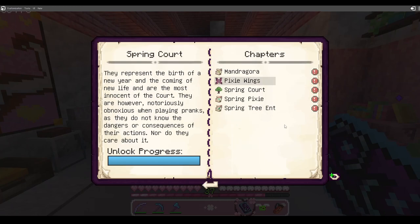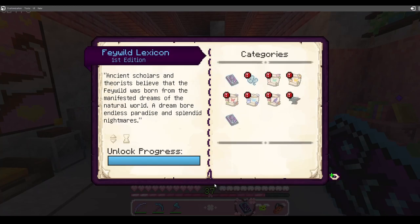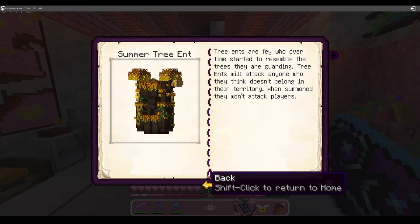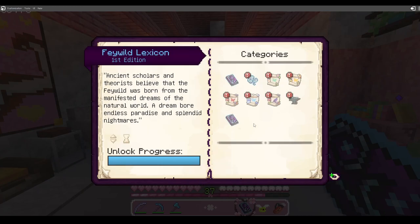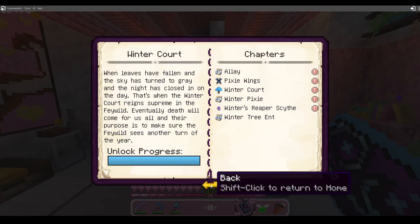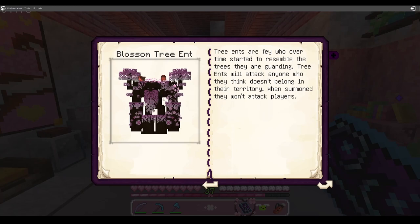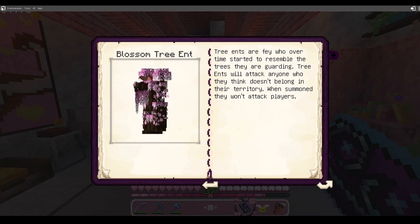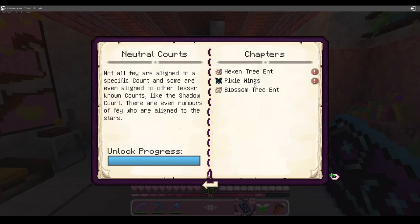So we already have the spring court. It looks like there are four tree ints in total. There's the spring tree for the spring court, the summer tree for the summer court, and a winter tree for the winter court. Oh, but there's not an autumn tree int - that's not cool. And there's a blossom tree for the neutral courts. Oh my god, it's pink! It's so cute!